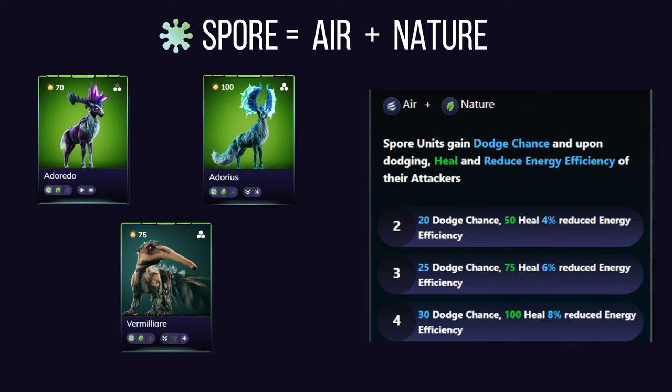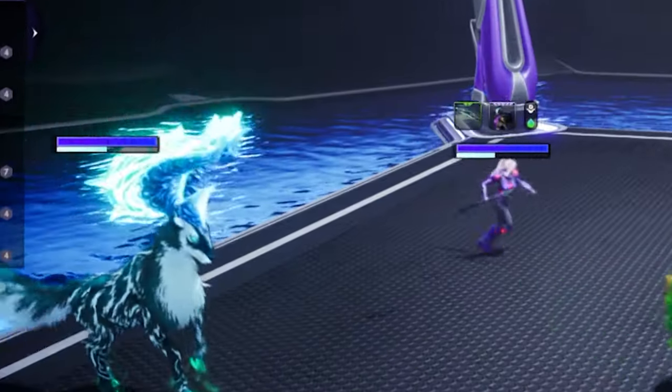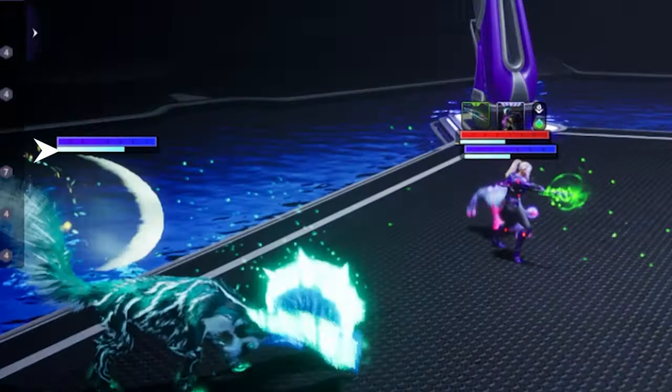Spore affinity is a unique fusion of nature and air. Spore alluvials gain dodge chance, and when they successfully dodge, they not only avoid damage but also receive a healing boost and reduce the energy efficiency of whoever is attacking them.